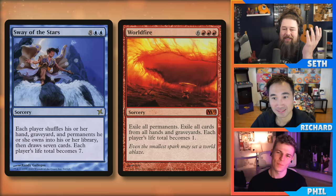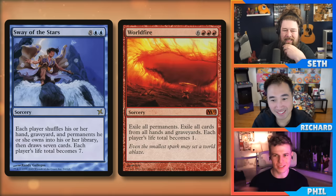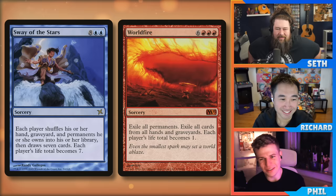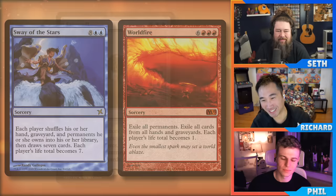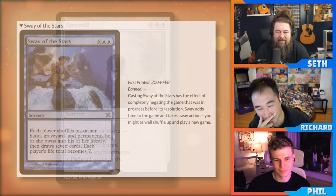The hosts point out: Worldfire was unbanned a couple years ago — and Sway of the Stars is literally Blue Worldfire. Why is Worldfire okay and unbanned while this is still banned? In red, you can play Chandra, give everyone an emblem, Worldfire, and win. In blue, it adds half an hour to the game and everyone restarts at 7 life. Seven is actually within killing range, and it costs ten mana to get there.